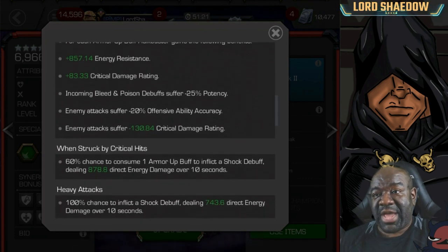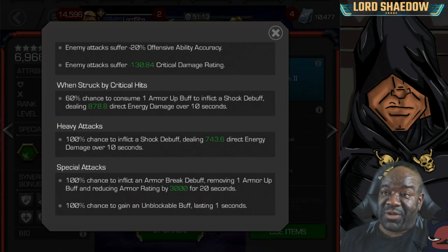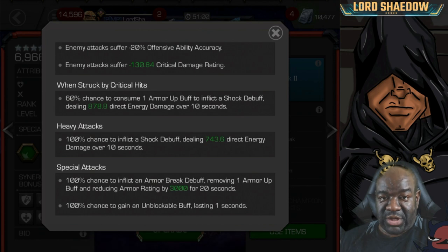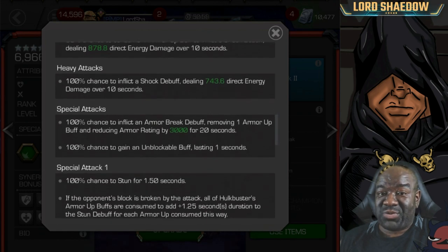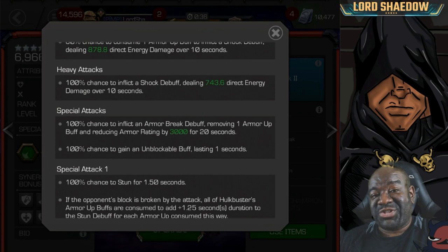Enemy attacks also suffer -20% offensive ability accuracy, and enemy attacks will crit less. When struck by a crit, there's a 60% chance to consume an armor up buff and inflict a shock debuff dealing damage. On a heavy attack there's a 100% chance to inflict a shock debuff dealing energy damage. All special attacks have a 100% chance to inflict an armor break.